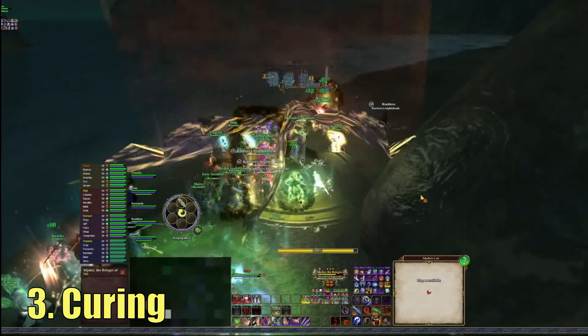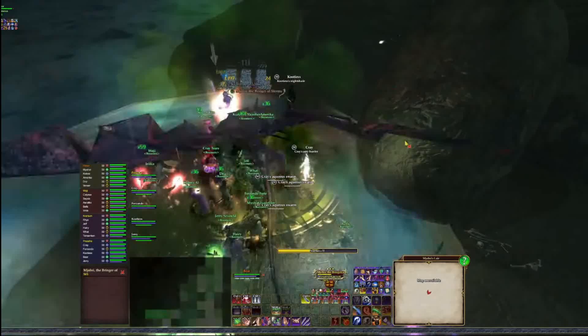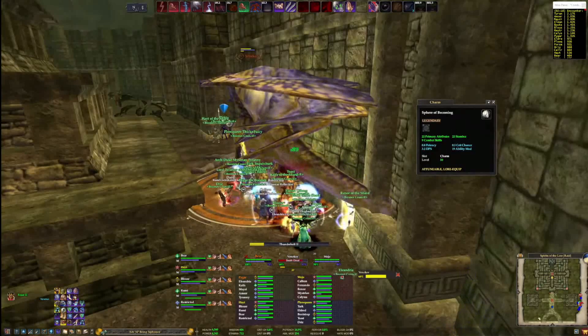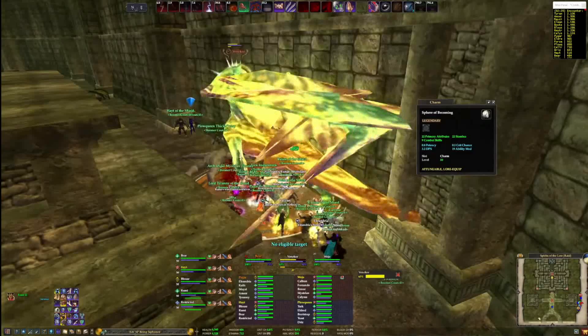Number 3: Curing. This one seems pretty obvious, but I really want to stress the importance of curing in raids. First, there are single target attacks and debuffs that are often put on your main tank. These can absolutely destroy a tank if not cured immediately — things like dots, huge defensive debuffs, or control effects like stuns and stifles. Secondly, AoEs often come with control effects or dot components that will kill your group if allowed to tick, so curing your group immediately is ideal.